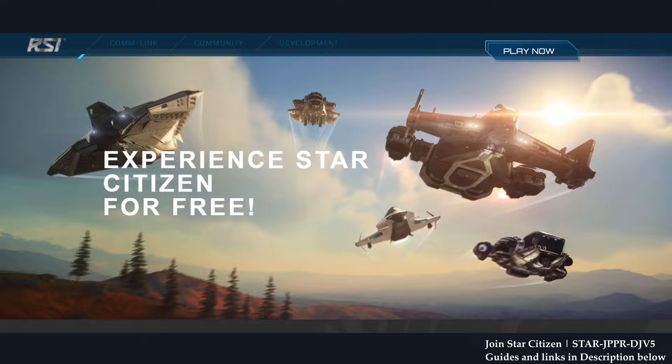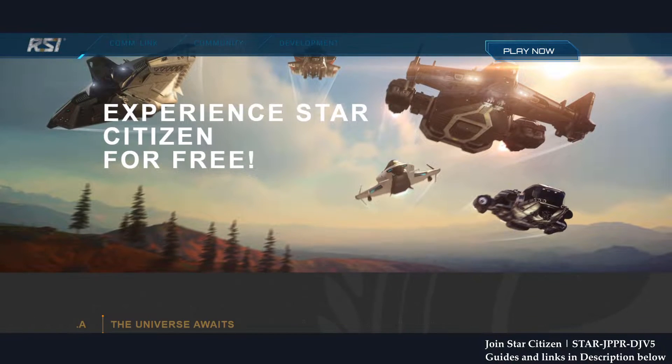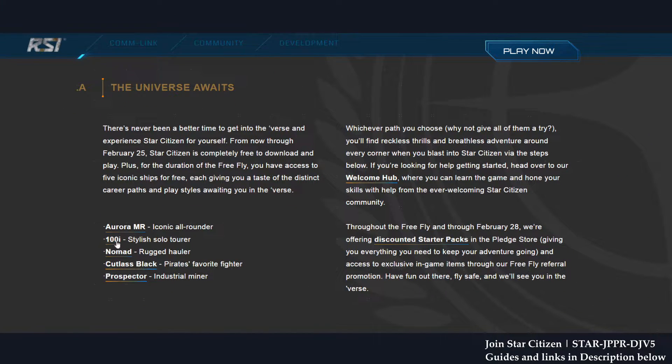Star Citizen has some good stuff to check out. We have the Aurora MR, 100i, Nomad, Cutlass Black, and the Prospector for you guys to fly for free. And of course, we have a discounted starter pack.